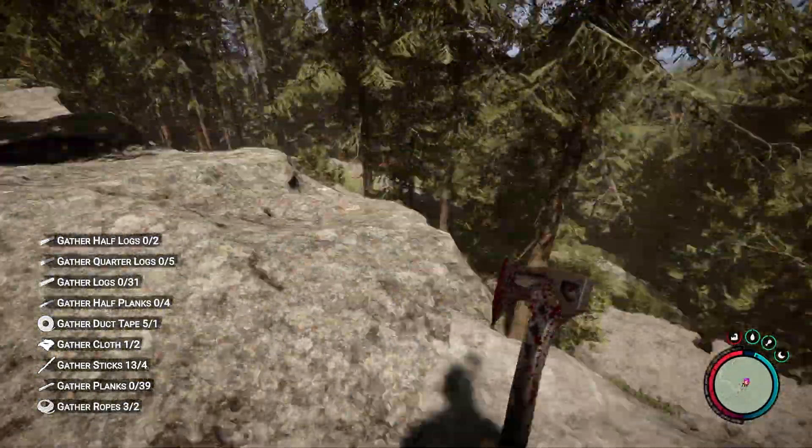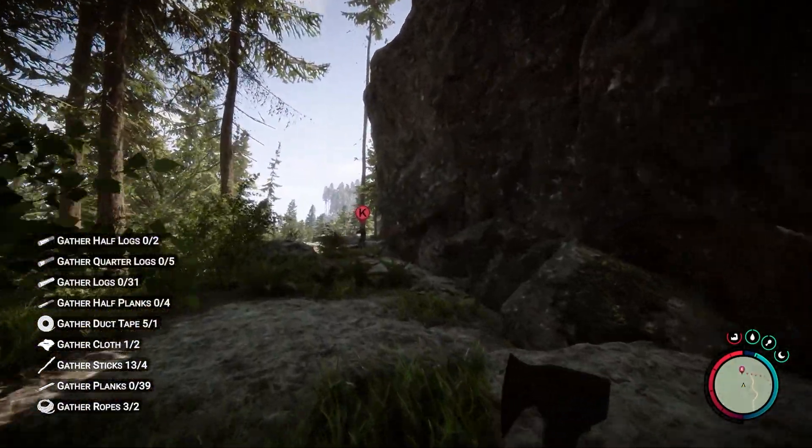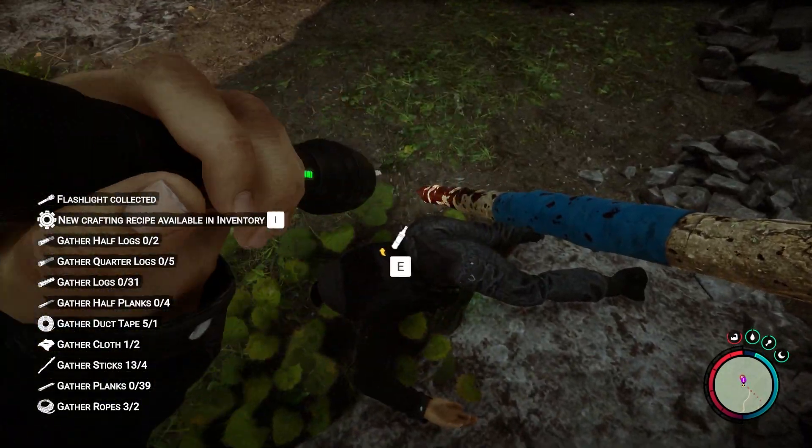If you want to avoid fall damage, I suggest you go a little bit to the left — there's going to be a little part where you can go down. I've jumped down plenty of times and had to use meds, and it's just a waste of meds. You'll see the flashlight sitting on the ground right by him, as well as the GPS locator and then a bottle.